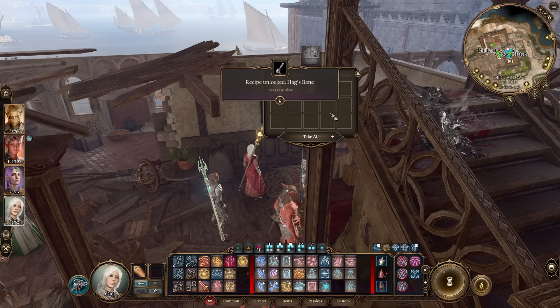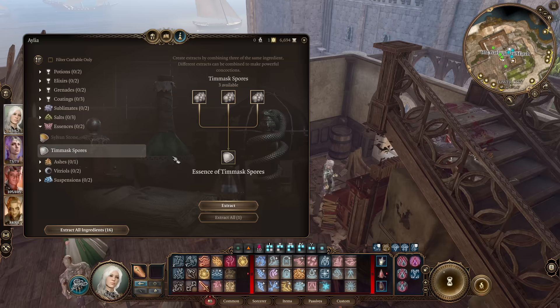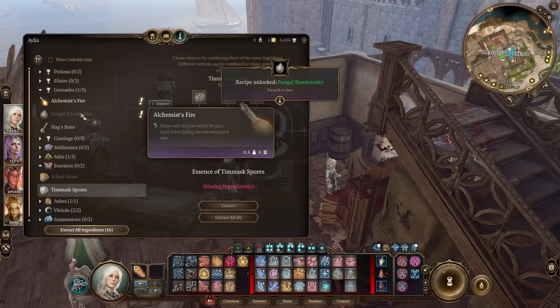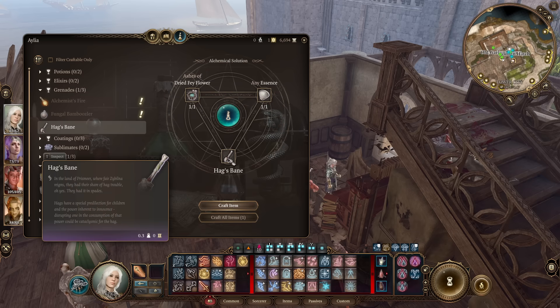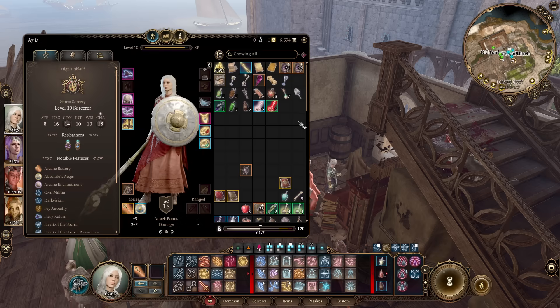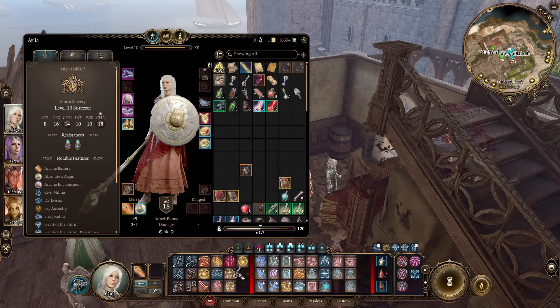You want to craft one of these Hag'sbane. Any essence will do, so refine down anything you have. If not, you'll need to go get the materials. Now, if Mayrina isn't here, the information for Hag'sbane won't be here either, since she's the one collecting information on hunting hags. There is another way to complete this quest and get the legendary without Hag'sbane, which I'll go over once we get to that point. But if you do have Mayrina and can craft Hag'sbane, very much do so.